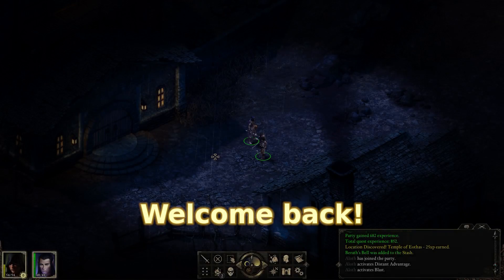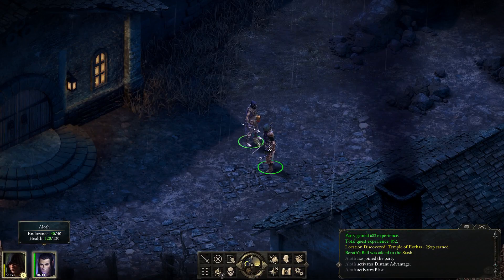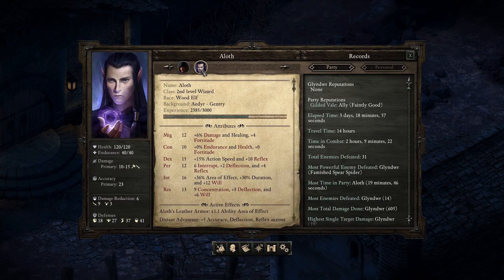Greetings and welcome back everyone to Pillars of Eternity, where we have recently collected companions like Pokémon, just catching all of them. We've got a new companion — a wizard by the seams of it, in fact. Let's check them out. Aloth, a second level wizard.